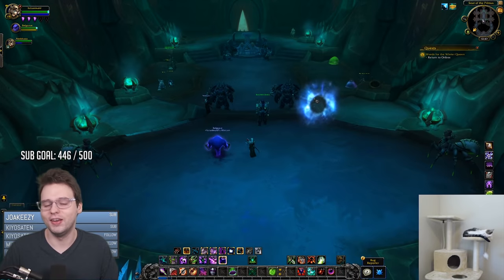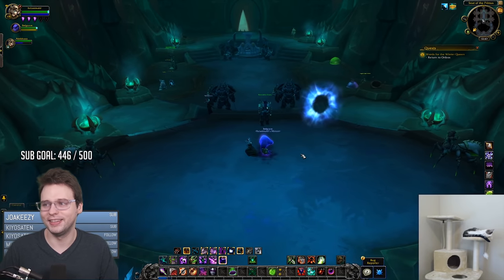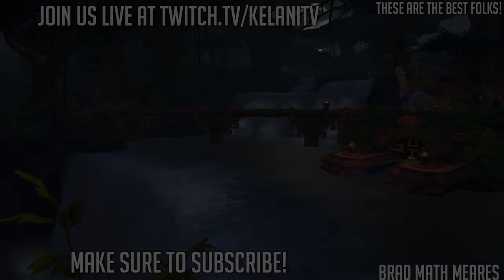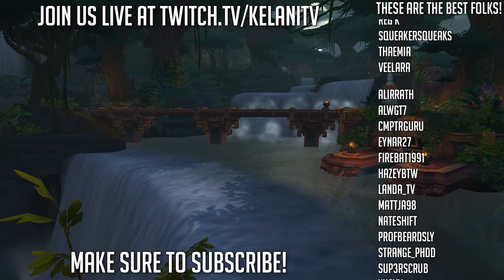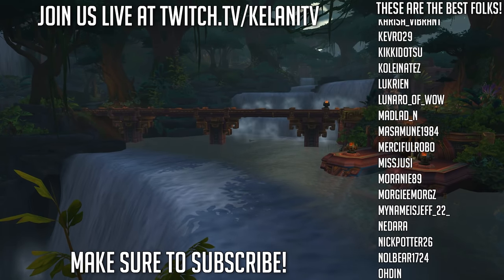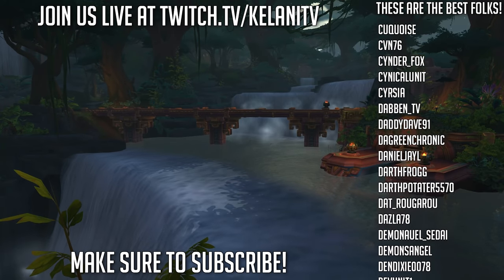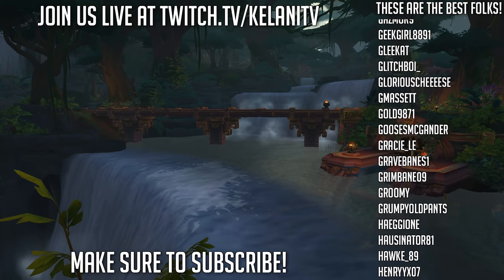Do you know what Covenant you're going to pick for your characters yet? Are you basing your decisions off the looks and aesthetics, or simply which ability is going to be the best? Leave all your thoughts in the comment section below. If you want to explore the alpha with us live, you can find us at twitch.tv/kalanitv. We stream every Tuesday, Wednesday, Friday, and Saturday at 12pm Pacific Time. If you ever wanted to be included in the list of names at the end of every video, a subscription on Twitch is the easiest way — you also get a free sub with Amazon Prime.